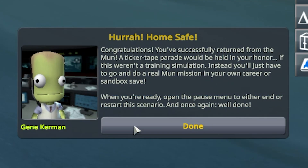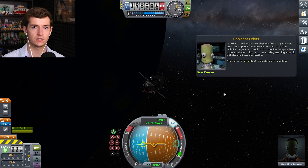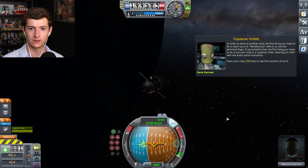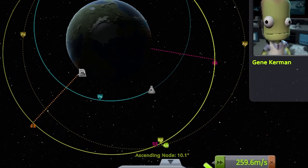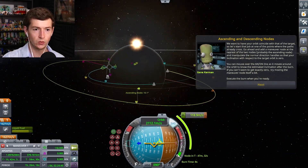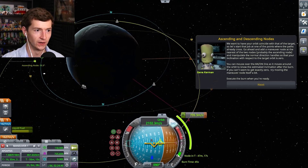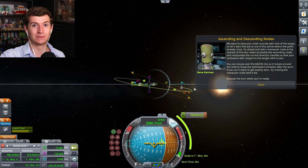Hooray! Congratulations, you safely returned back from the Mun — a ticker tape parade would be held in your honor if this weren't a training simulation. Okay, let's learn how to dock. In order to dock with other ships, the first thing you have to do is catch up to the rendezvous point. Green ascending and descending nodes show the points where a plane of orbit crosses. Oh geez — so much is going on right now. I think I'm gonna have to actually try this on a different episode. Next episode we'll attempt docking and then maybe start our career. Thank you guys so much for watching — remember to like and subscribe. My name is Daniel, I'll see you guys next time.